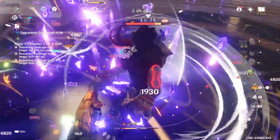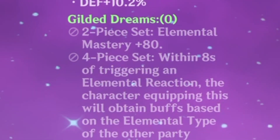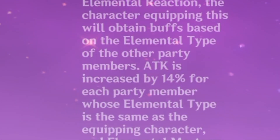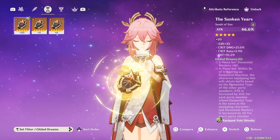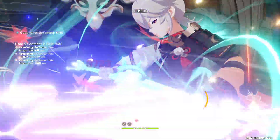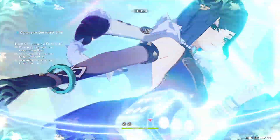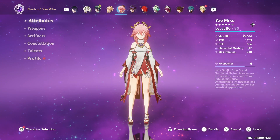If you decide to go this route, I'm pretty sure the Emblem set would be fine on her still, but you could also go with the Gilded Dreams set because it gives a lot of elemental mastery and attack, and can work off-field. It's literally perfect for her — place all her turrets, dip out, and still get all the buffs. Once again, this is for dendro teams only. You probably don't want to build a lot of elemental mastery if you want her for general use.